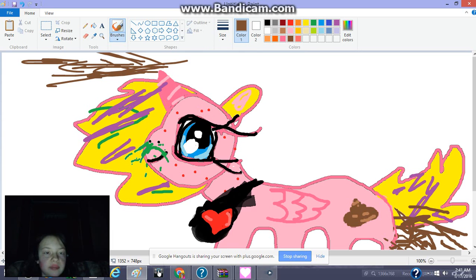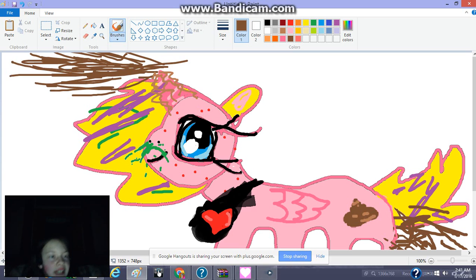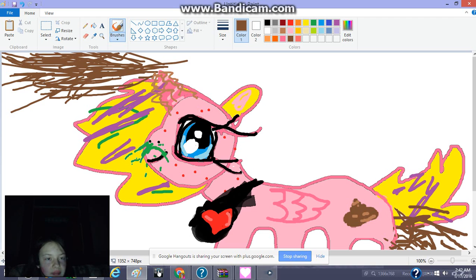She can shoot pieces of crap everywhere. She actually killed Queen Chrysalis again — Jackie stabbed her with her poop horn. Now she's magically shooting poop out of her horn. It would all kill her if she killed Luna.